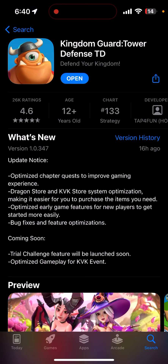The update covers: character quest optimization to improve gaming experience, dragon store and KvK storage system optimization making it easier to purchase the items you need, optimized early game features for new players to get started more easily, and bug fixes and future optimizations.